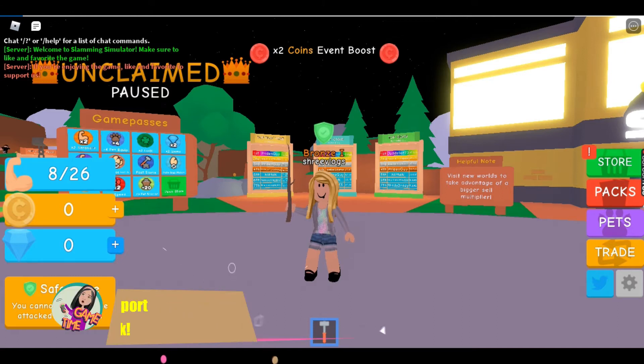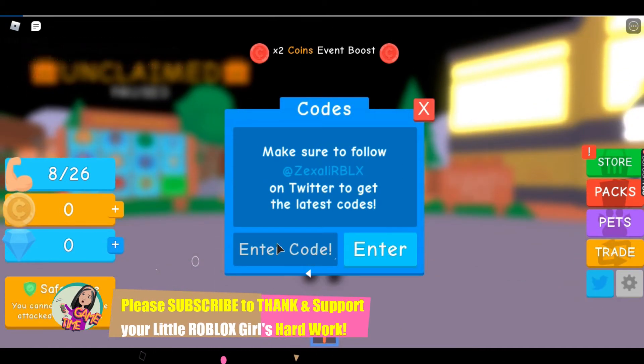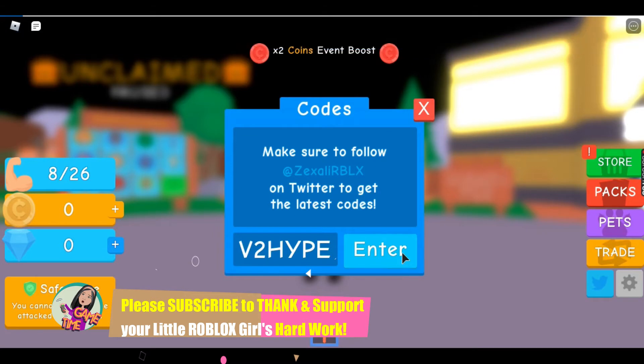To find where to enter the codes, go right over here to this corner icon, and here you can enter your code. So our first one is going to be this one, so let's enter it.